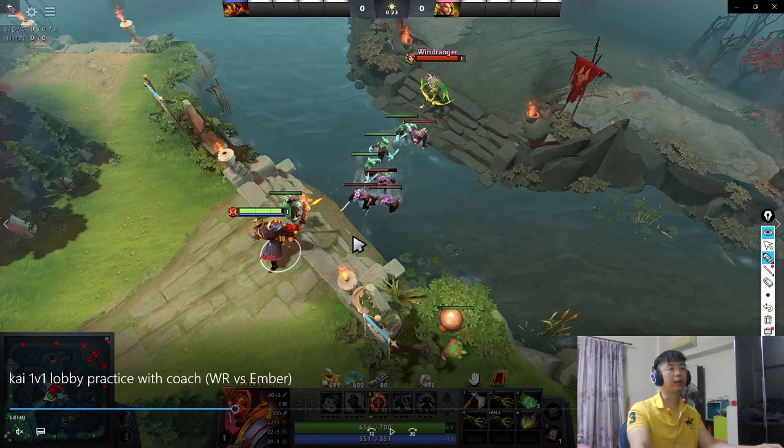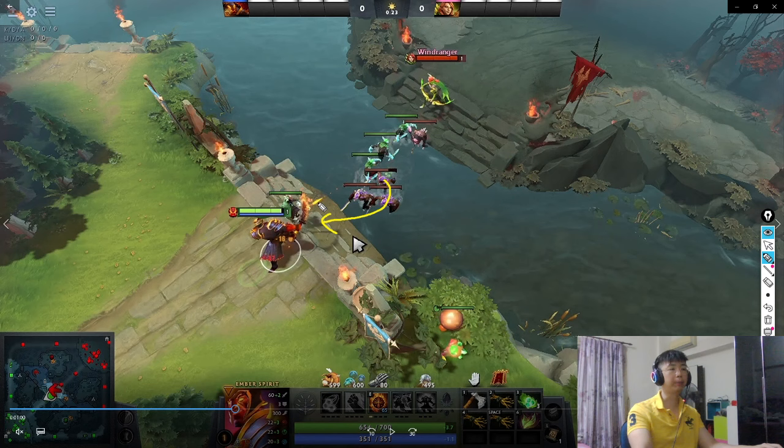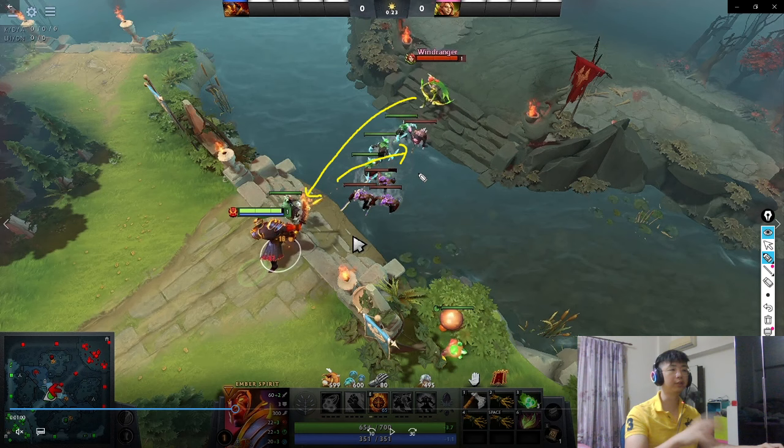The first thing I did immediately is I clicked him. Clicking him allows these creeps to come to my ranged creep — creep aggro. This is very important if you want to win the lane, because laning phase is really just understanding how to abuse creep aggro. Once I do this, I'll know what the guy is going to do: he's going to attempt to take the ranged creep, and my creeps are going to move into his ranged creep.